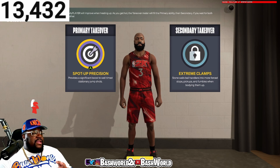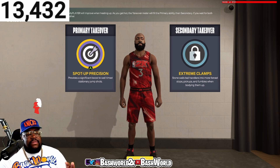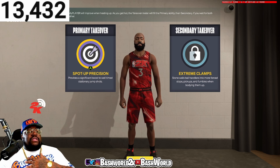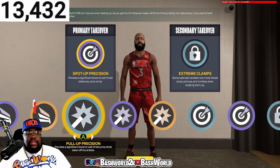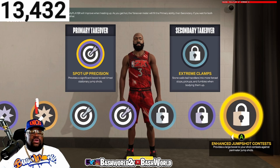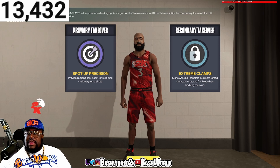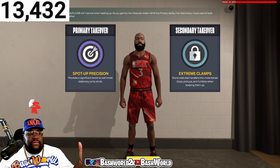Now let's get to the takeovers — the takeovers are very important. You've got to have takeovers that legitimately fit this build. What I did was I picked Spot-Up Precision and Extreme Clamps. You can pick whatever you want though. The options are Slashing, Playmaking, Lock, and Sharp. That's what I went with — simple builds for simple folks. When it comes to the takeovers, that's what I felt fit John Starks to be effective.